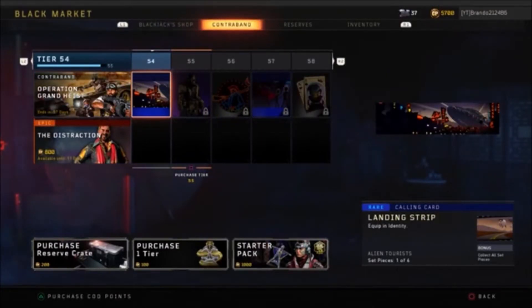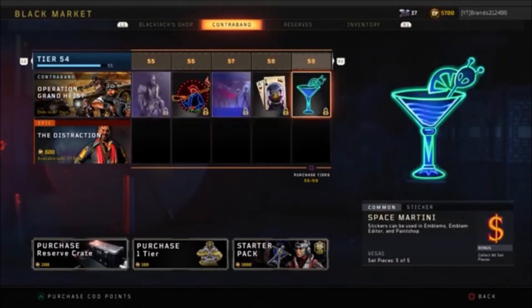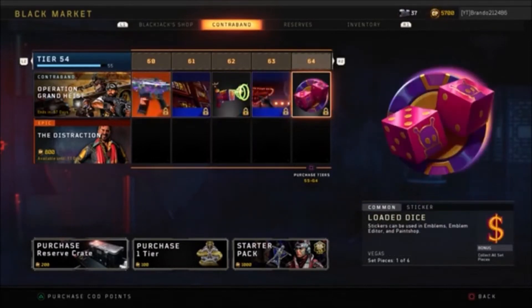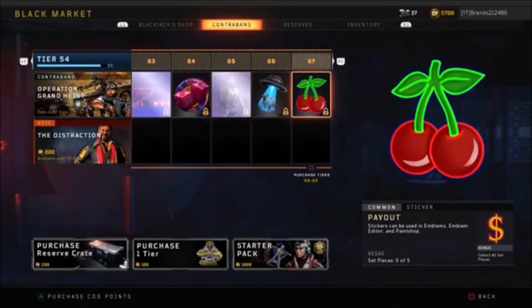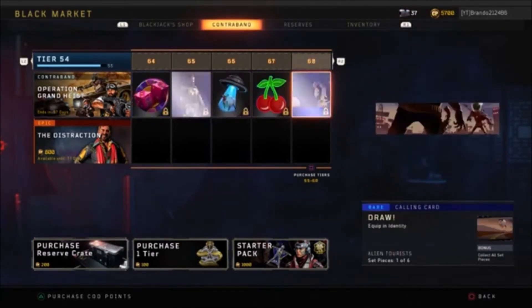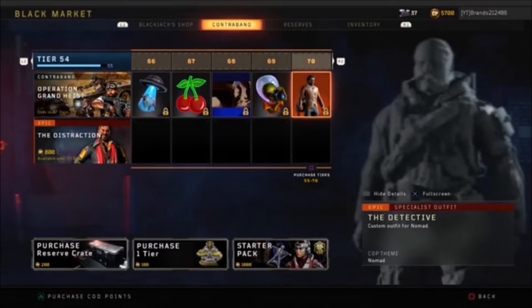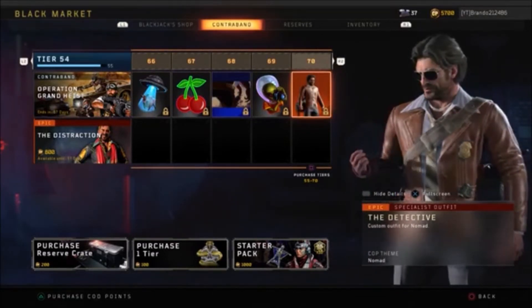In Blackout, you can either drop down real quickly, be alive for one or two minutes, drop hot, maybe shoot a few people, maybe get shot. But if you land in an obscure location, just hang out a little bit, hide out, maybe not jump into the action as quickly — work your way up until you get to the final circle. That'll take you about 15, 20, maybe 25 minutes, and you'll actually get a lot more tier progress than jumping in hot and getting shot by the enemy.